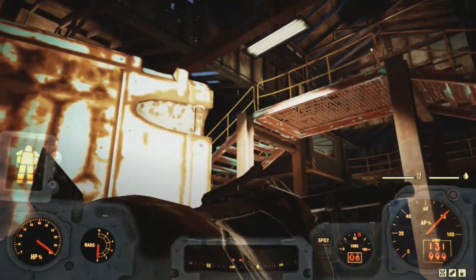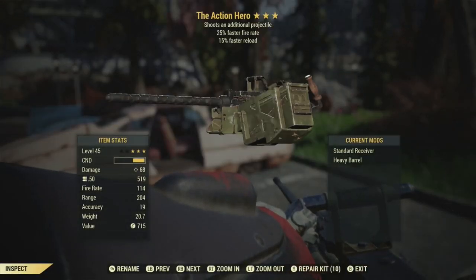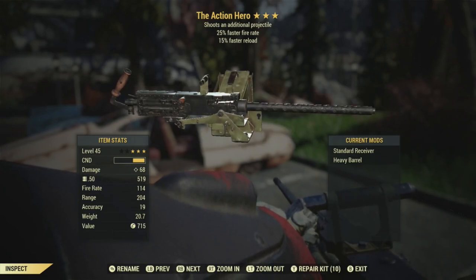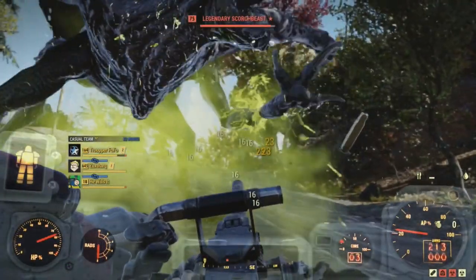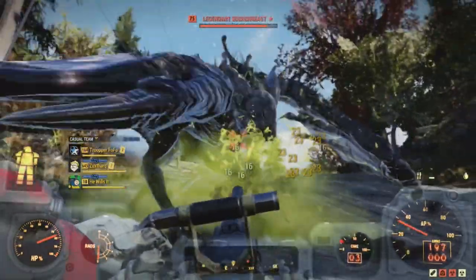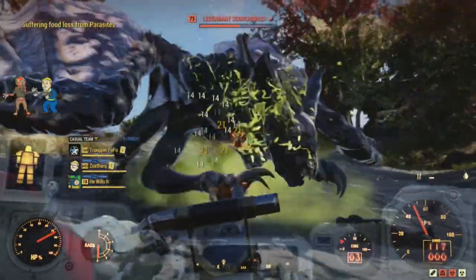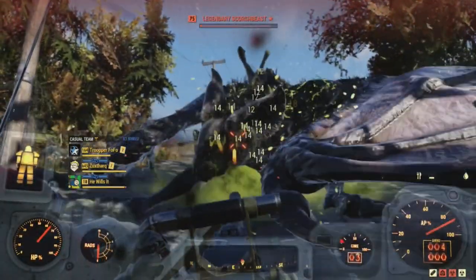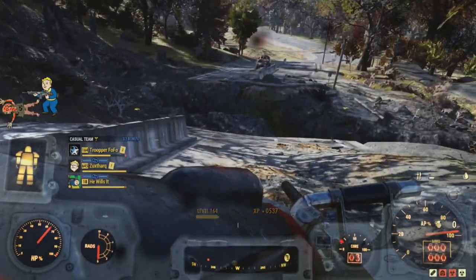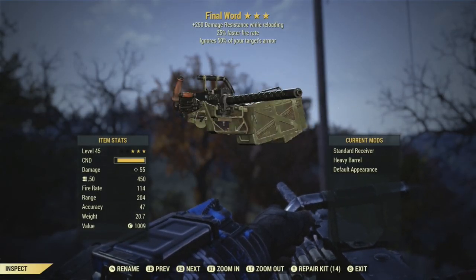There are two unique M2 Brownings in Fallout 76 at the time of making this video. The first one added to the game was the Action Hero — a unique 3-star M2 that features a two-shot ability and both a faster rate of fire and faster reloads. This weapon was from the survival mode, which was removed from the game in 2019 along with many of the survival reward weapons. Some of these weapons have eventually returned as daily ops rewards, but the Action Hero is one that has not — probably because it is an actually good weapon. The other unique was added with the Wastelanders expansion: the Final Word, a unique M2 that is still available to get, acquired after completing Beckett's questline.